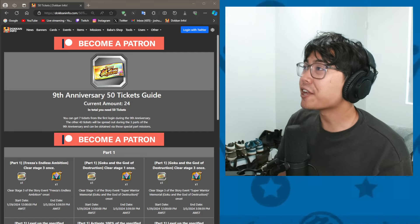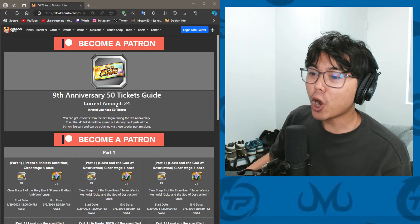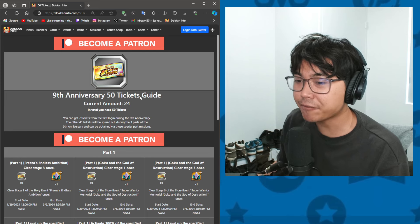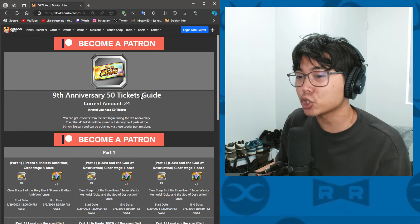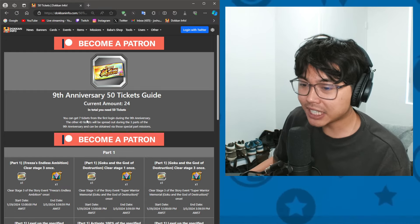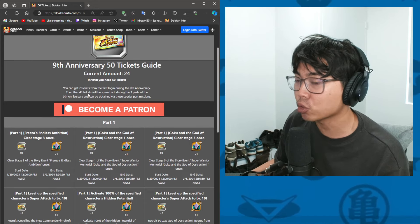We are going to be running down the 9th anniversary tickets for part 1. You should have a total of 24 at the end of this. And in order to do the 77 character multi on one of your banner choices, you need a total of 50 by the end of part 3. You get 7 tickets from first logging in during the 9th anniversary, and the 43 will be through missions.